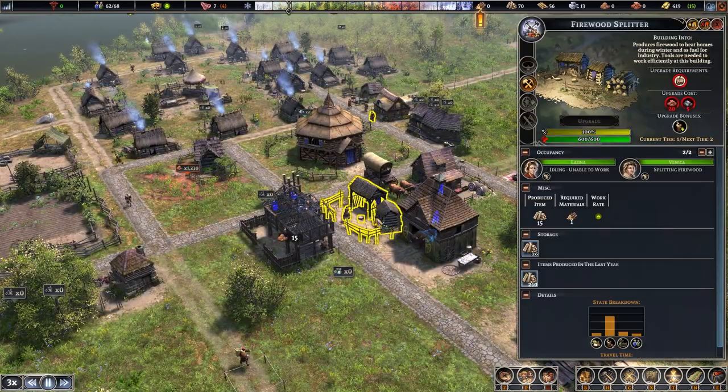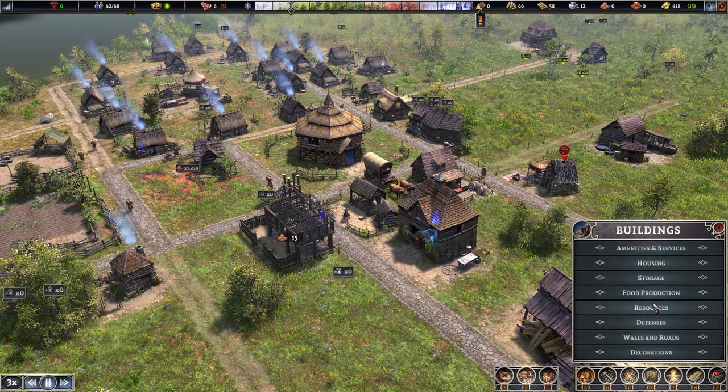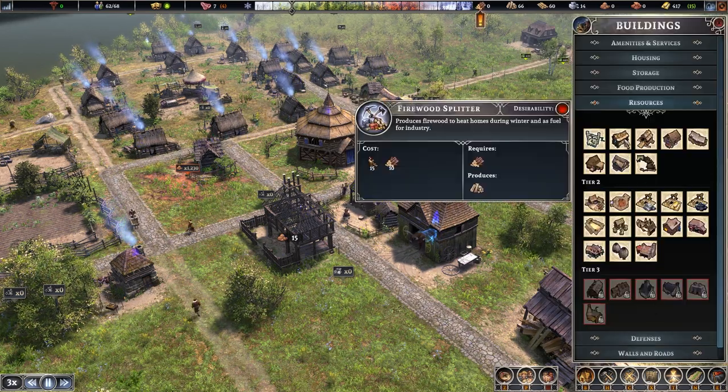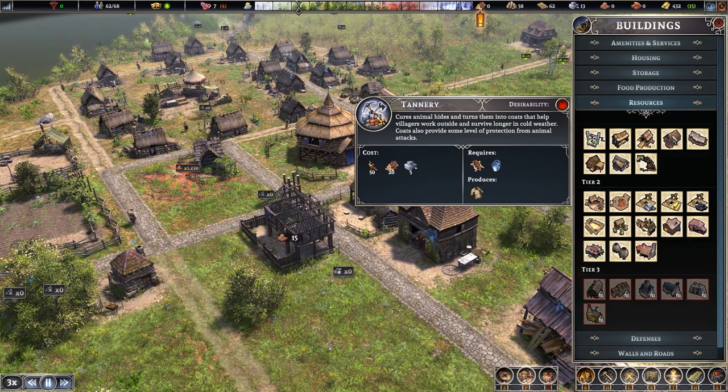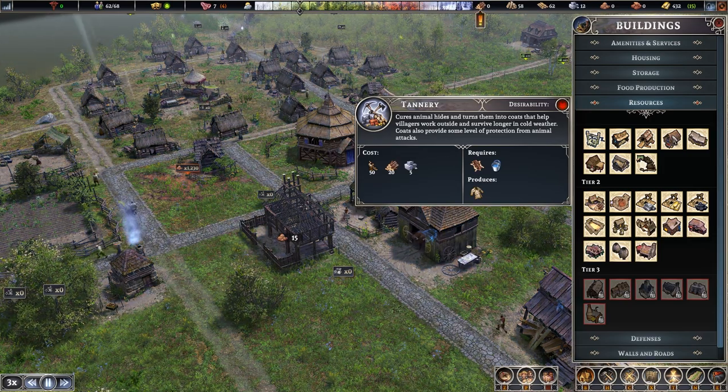Early game, it's a good idea to build a firewood splitter quickly — found in the build menu under resources, tier one. This is because people will get cold and die through winter without enough firewood. In the same section, two more across is the tannery, also good to build early on as it produces clothes for your citizens, helping them survive the cold and work longer, improving town productivity.